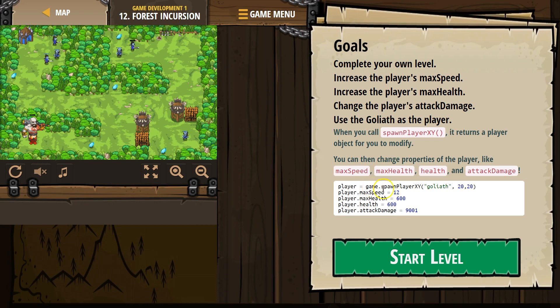It equals game dot — so game is one of our objects here. Dot is a method to it — spawn a player, Goliath. We get to try a new one. And then 20, 20 is the X part and the Y part, because there's an invisible graph behind our game board. X being back and forth, horizontal; vertical being Y, and you can even get to 0, 0, way down there.